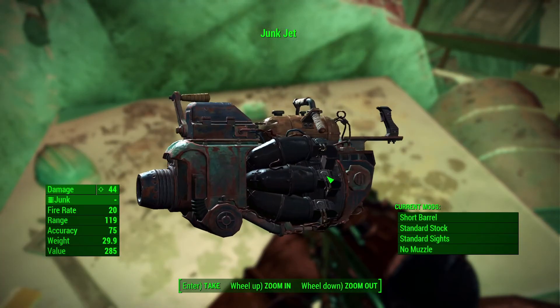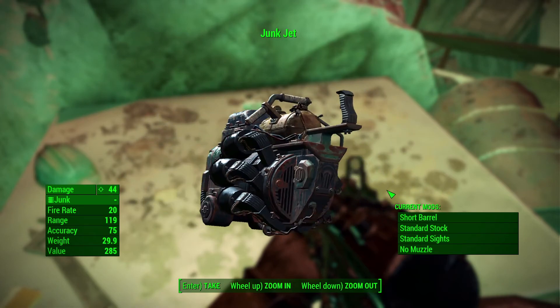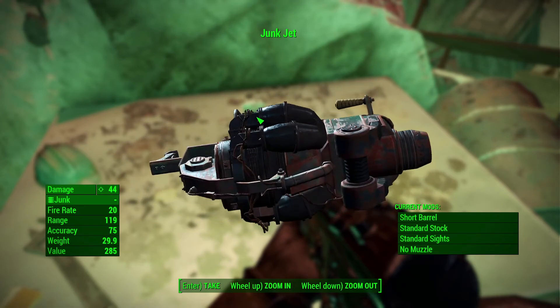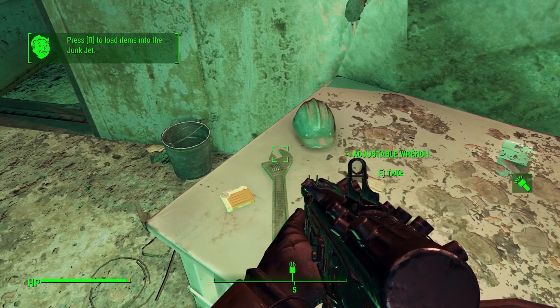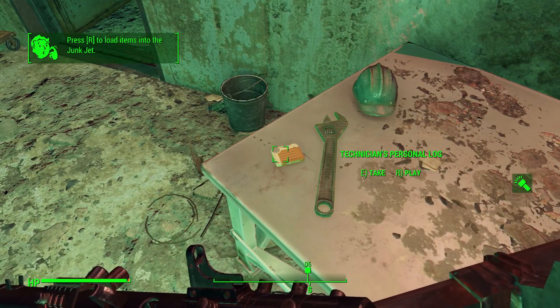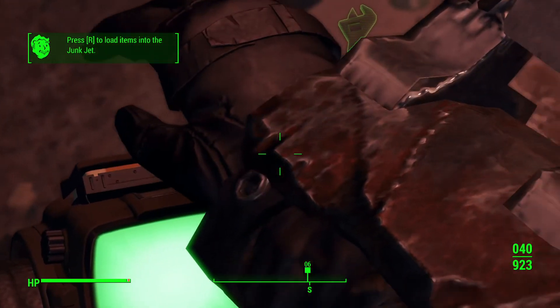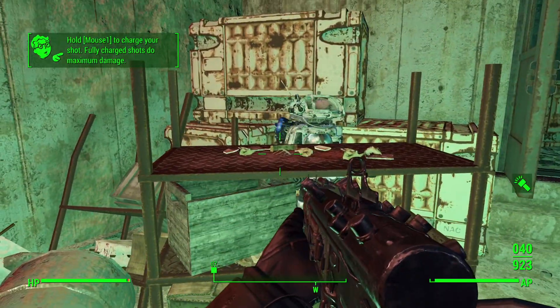What is this thing? Damage 44 - it shoots junk! That is neat. Press R to load items into the junk jet. Technician's log - let's play that. He's got a funny voice.